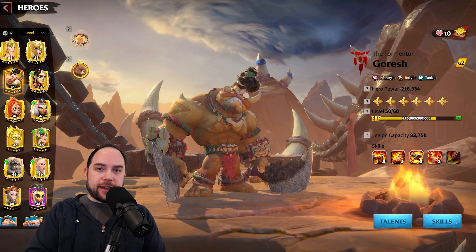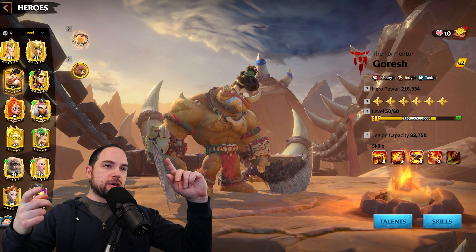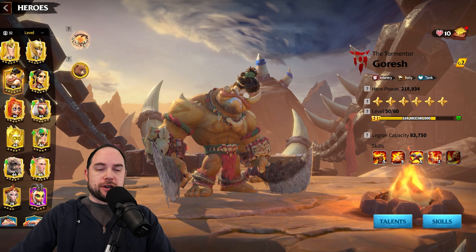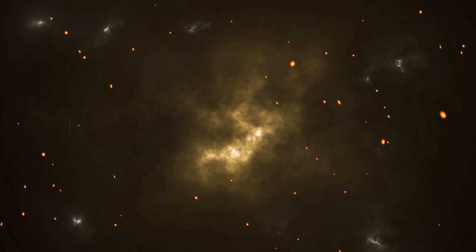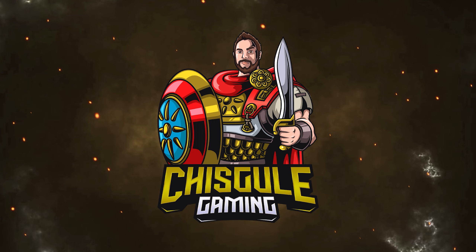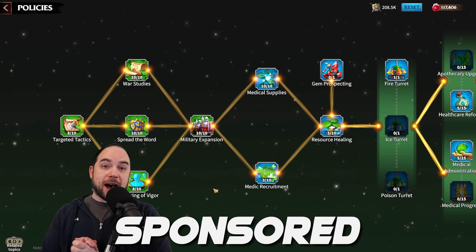Today we're back to talk about the open field in Call of Dragons. What is Chiskul Gaming going to be using this season? What do I think is the very best you can do in season T1? In this video I'm going to break it all down — hero pairings, best artifacts, best pets, and talents. Stick around for everything you need to know to run some crazy marches in Call of Dragons.